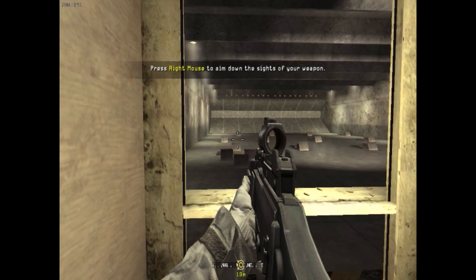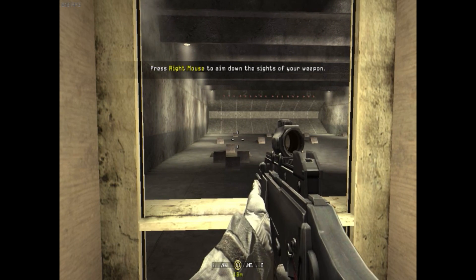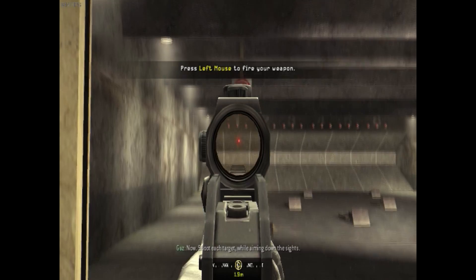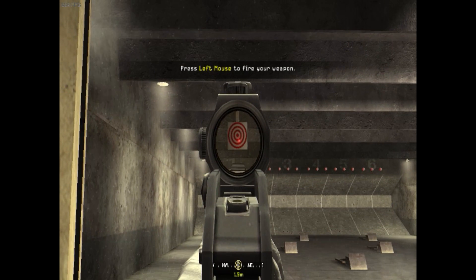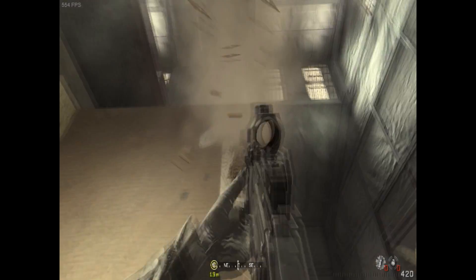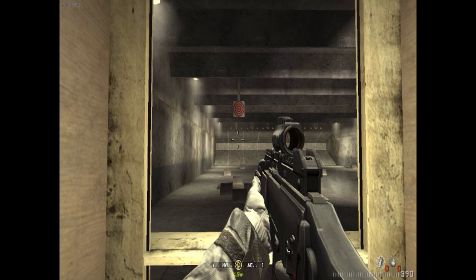Did you know that there is an aim button hidden in Call of Duty 4? Pressing the right mouse button allows your character to enter a mode called aim down your sight mode, allowing you to aim down your sight. Furthermore, if you press down the left mouse button while holding down the right mouse button, you can shoot your gun while aiming down your sight.